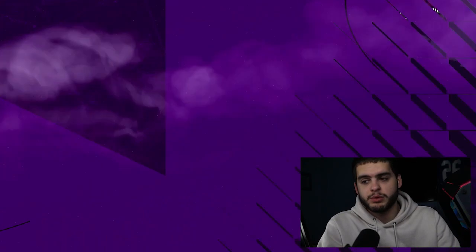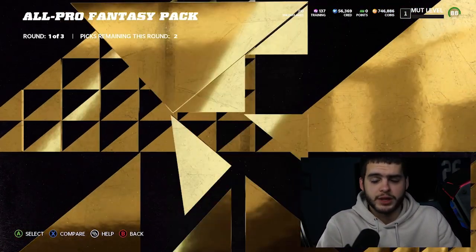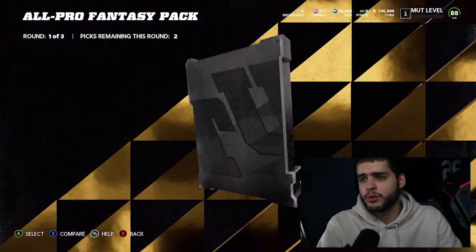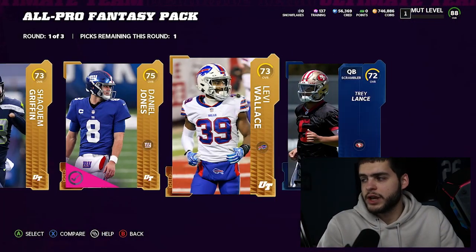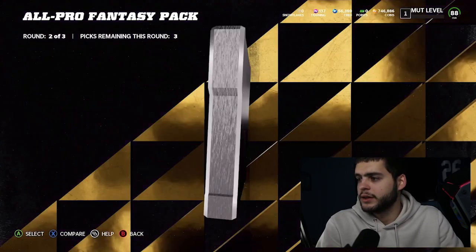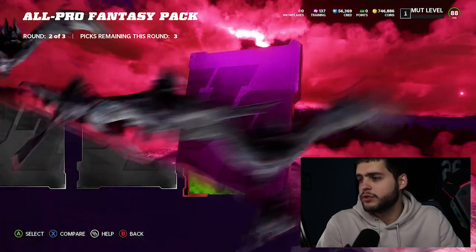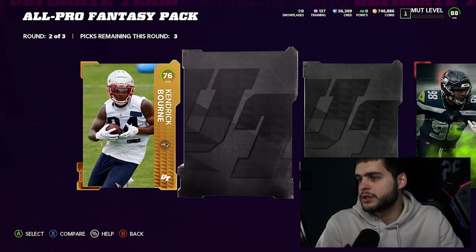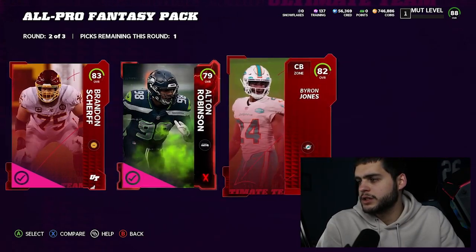I personally did not do it — I'm not a fan of this one. I mean it's great for a lot of people, but the problem is once you spend all that time and get like an 89 overall Bruce Matthews... anyway, let's open my rewards real quick. We got Daniel Jones and Trey Lance out of the first pack, Byron Jones, a Most Feared player, Alton Robinson, a rookie, and an elite — 83 Brandon Sheriff. I guess it was decent.